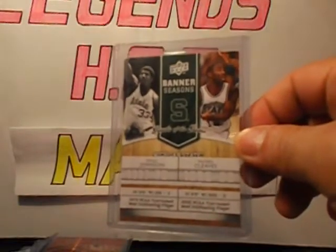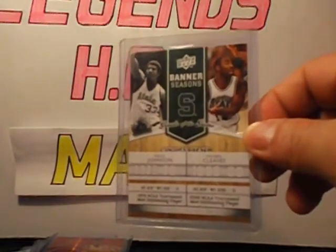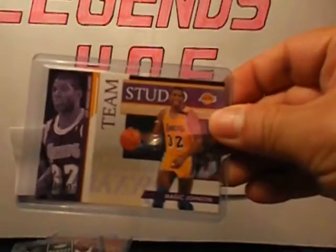Banner Season from Drop Edition. Trades of the Game. Studio, Team Studio — Magic Johnson and Kareem, The Skyhook.